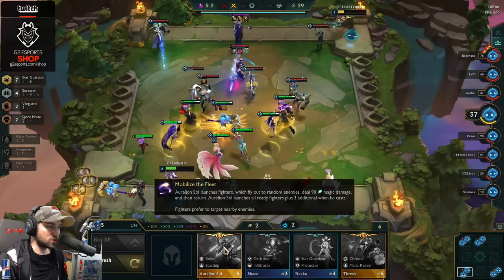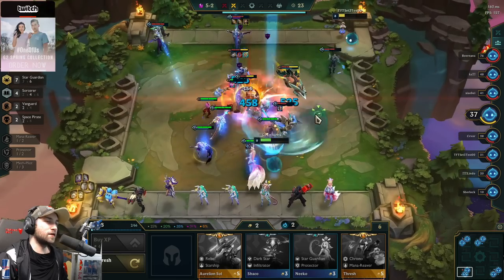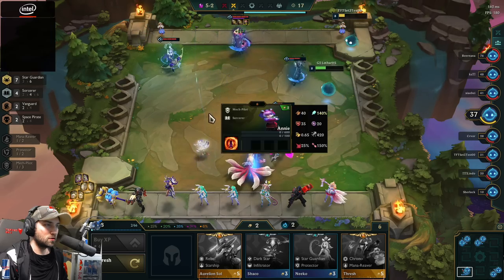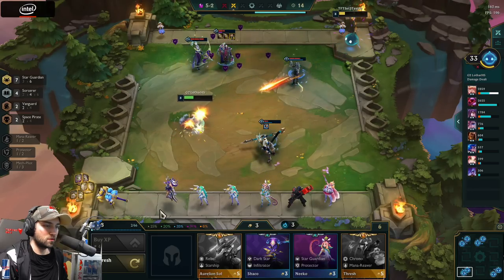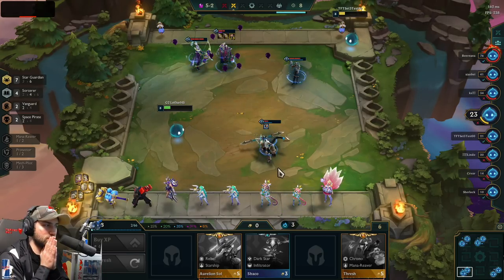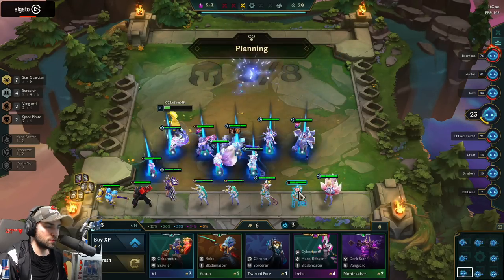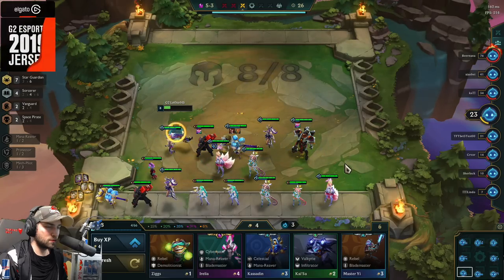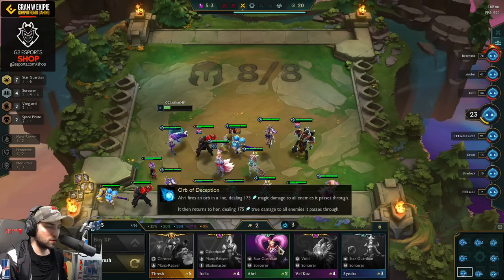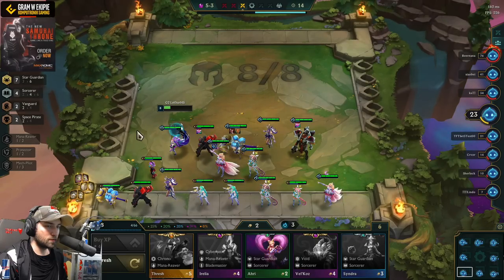Rebel, Starship, Chrono, Mana Reaver — and I again didn't do an item, oh my god I'm stupid. 23 HP. Come on — not a Syndra. Can't get a Soraka.